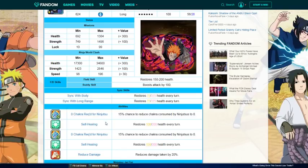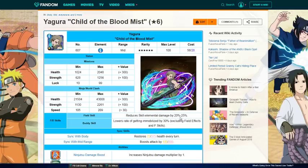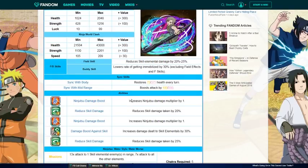Second up we have Yagura. Yagura is really good against skill types. He's mid-range, goes to 28 cost. His attack isn't that high — 1300 — but you'll see why. Field skill: reduce skill damage by 20 to 25%, which is crazy good. Buddy skill lowers rates of mobilization, that's whatever. Sync with body heals 75, sync with mid-range boosts attack by 100. Now this is where he gets busted: first ability increases ninjutsu damage multiplier by one, reduces skill damage by 20%. Second ability increases ninjutsu damage multiplier by one and increases damage dealt to skill units by 30%.